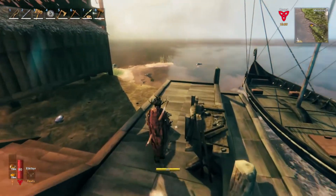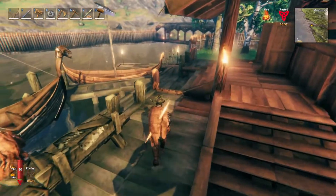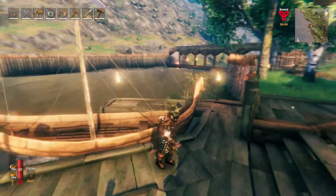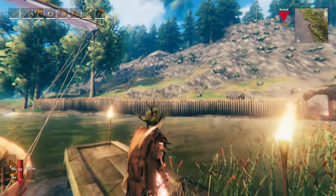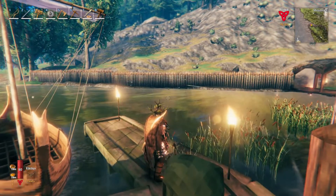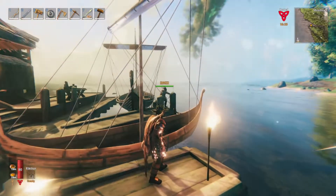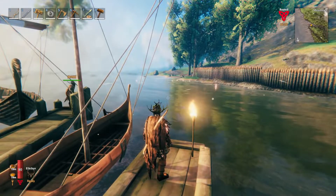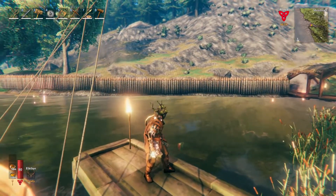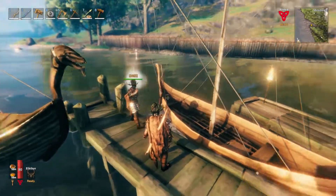We finally made iron nails and we have the longship! Cronks made the dock a little so we could slip the boats in. Across the bay we built a wall because we've been having trouble with trolls, dwarves, and necks — they swim across and attack our ships. They actually broke our new longship, so we put that wall up hoping it would help.